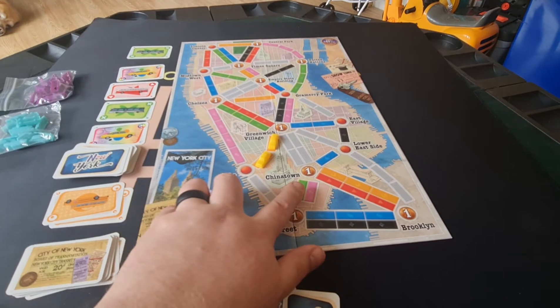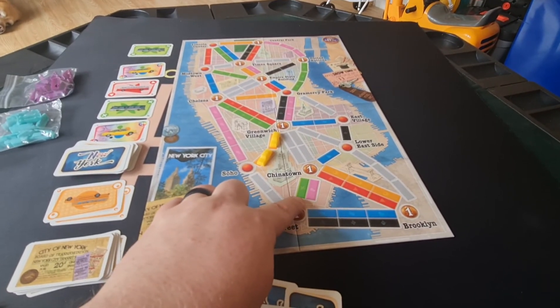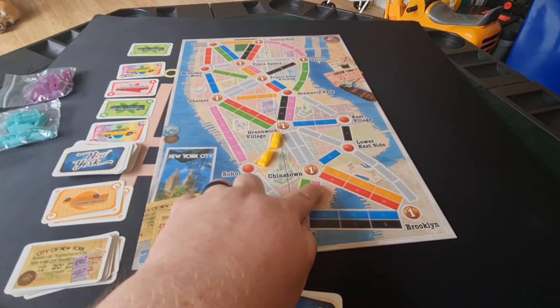But if you're playing with three or four players, two players can connect the same pair of locations — one person using the green route on one side and one person using the pink route on the other side.